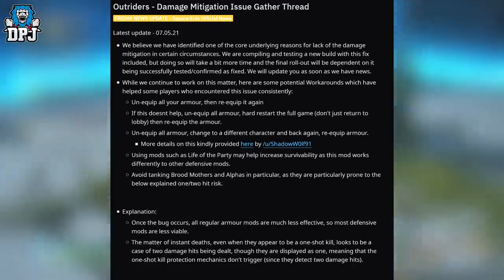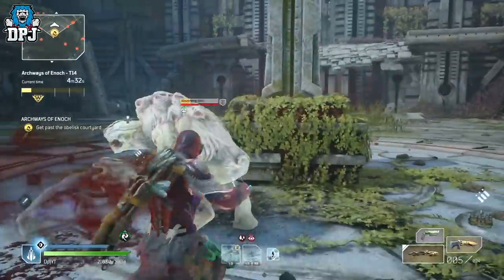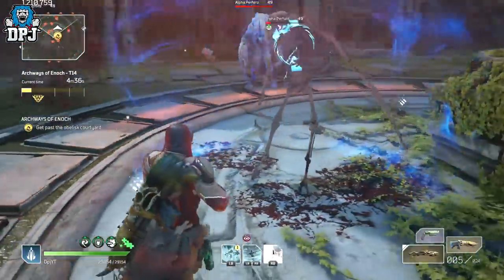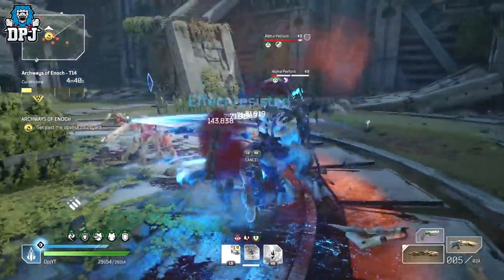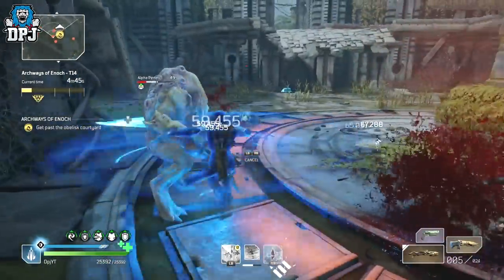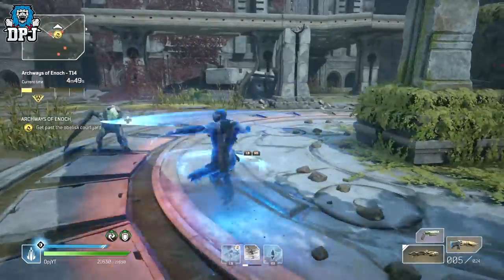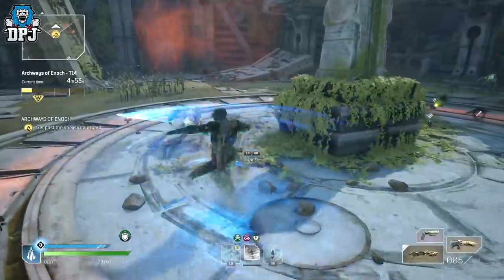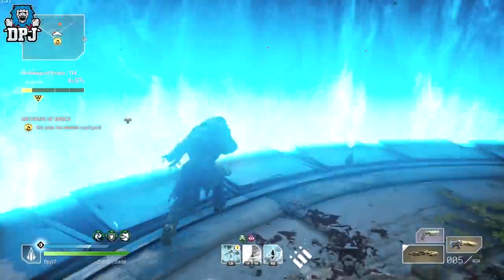That means the one-shot kill protection mechanic doesn't trigger, since it detects two damage hits. So they've figured out one of the main problems — as they said, they are testing and working on a fix to be incorporated soon. These are the same workarounds I covered earlier this week, found by Chadley, a fellow content creator and streamer. This is just a confirmation that the workarounds will work — and checking the comments on that video, it seems to have worked for many people, and it did work for me as well.